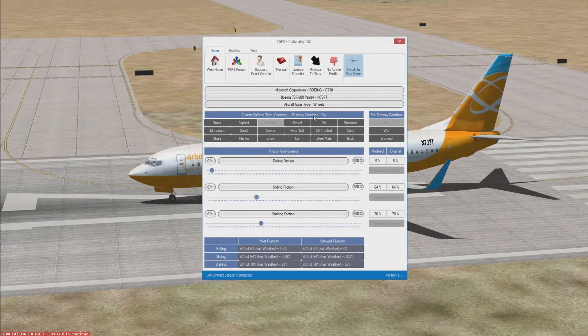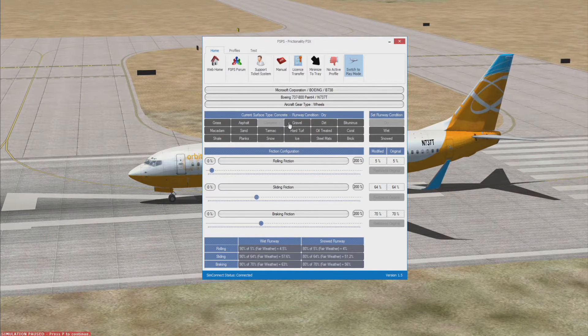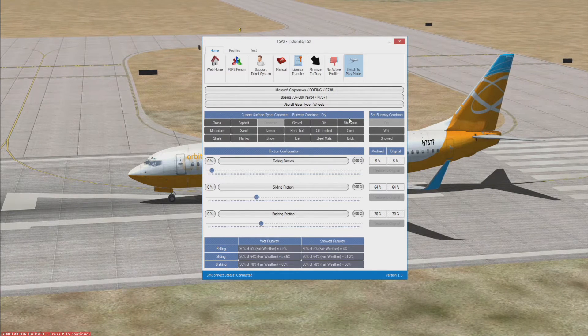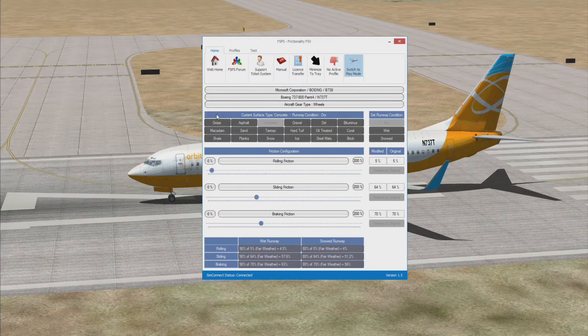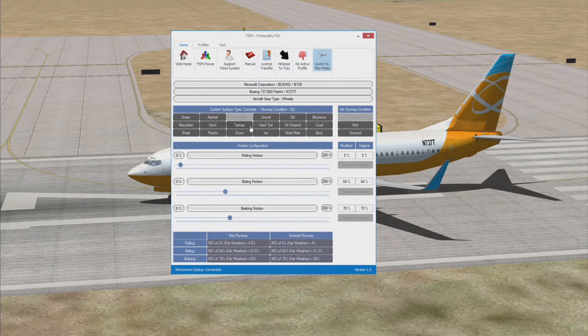It automatically detects your runway as concrete. If I clicked on another one — which I'll show you in a second — it actually takes you to a runway in the world that has sand, or snow, or dirt, or whatever you want. I've only ever tried it on gravel and dirt. I assume if I click on planks it would take me to planks, or snow to snow.